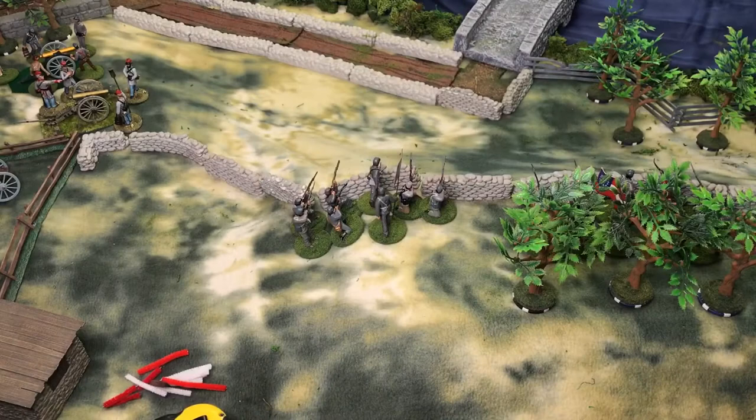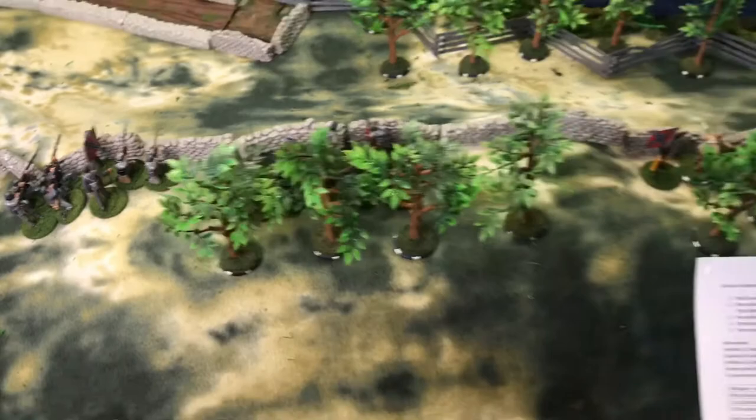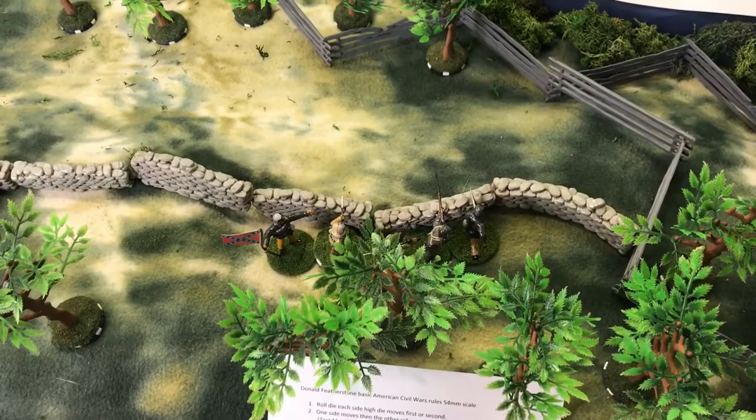The Confederates had an issue — I rolled a one for the unit over there, and that made them retreat off the table. We lost one Confederate unit on the ridge. The other two are still here and have taken some losses. Our unit on the far right is almost gone too.